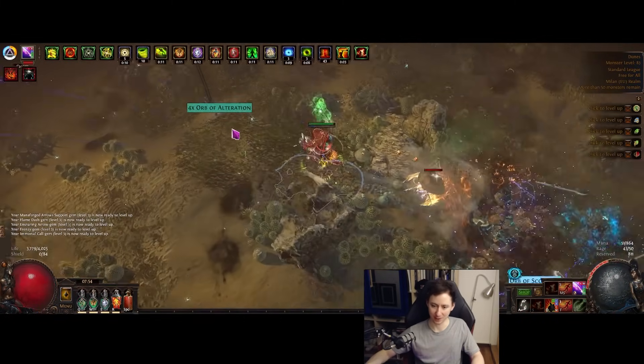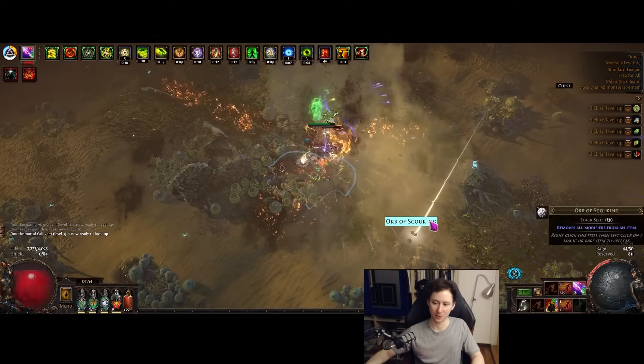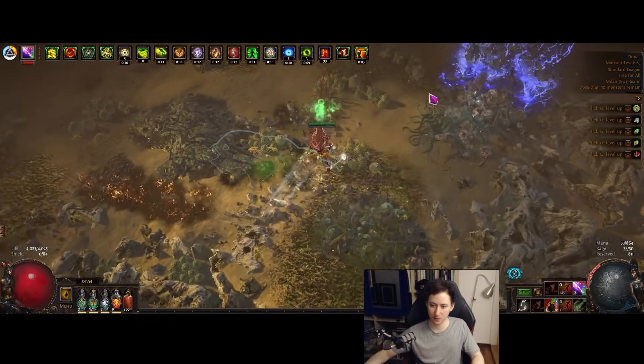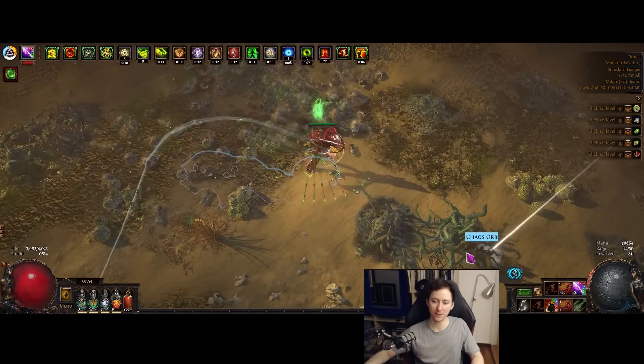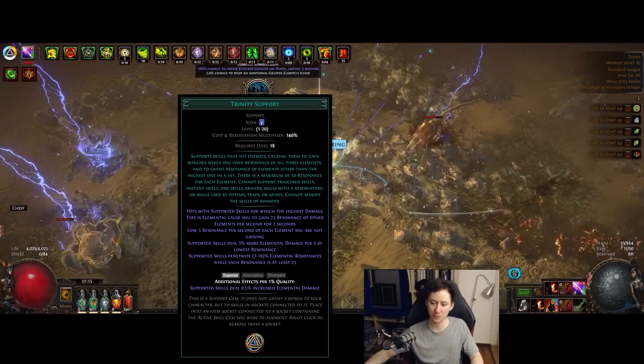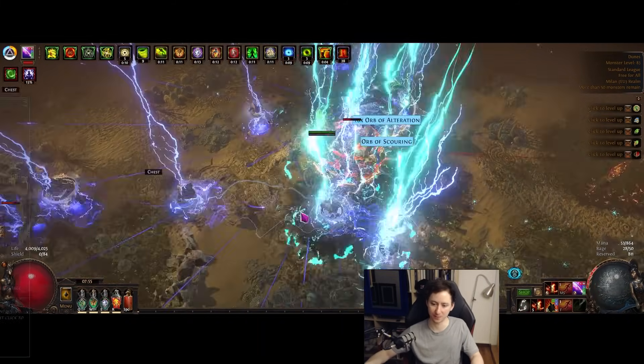It is a tri-elemental stacking build, meaning that we're going to be taking all fire, lightning, and cold damage on our bow and equipment. We're going to be gaining additional benefits because of the Trinity Gem, which allows us to amplify those damage types as well as penetrate those elements.